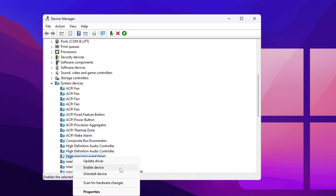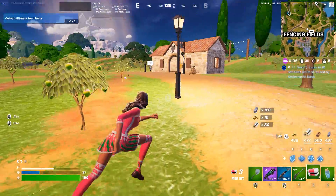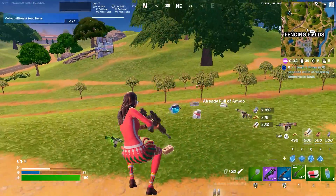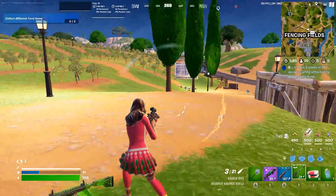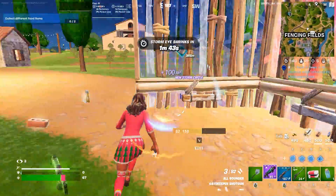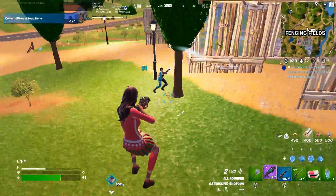Once you follow all these settings on your PC, close out the tool and restart your PC one time so that all the changes take effect. After that, launch your Fortnite and enjoy the best performance. I hope you love it — please make sure to share your feedback about this video in the comment section, and see you again in the next video.